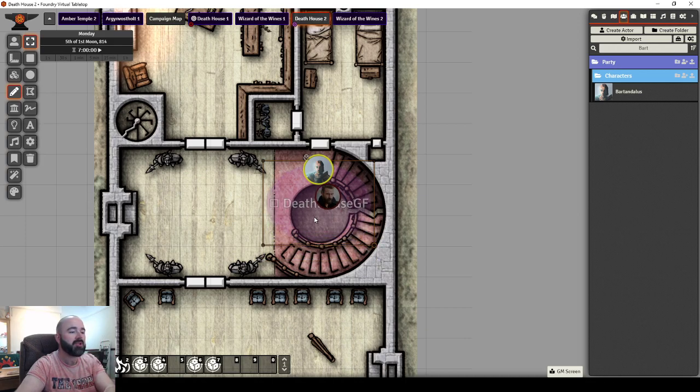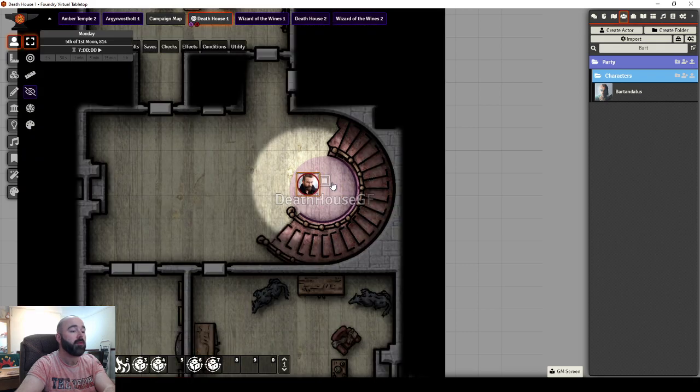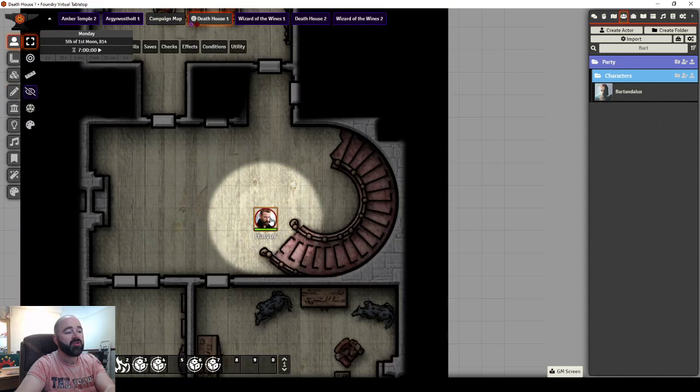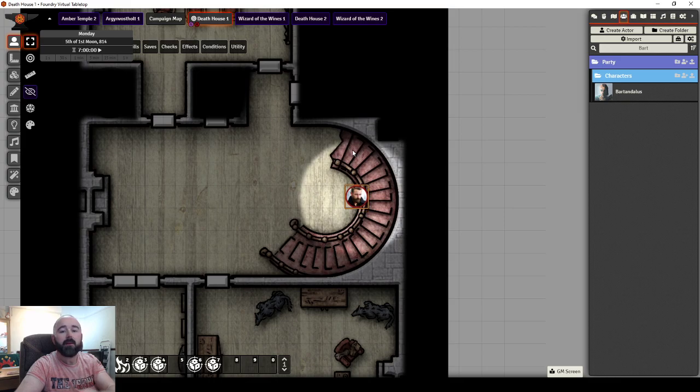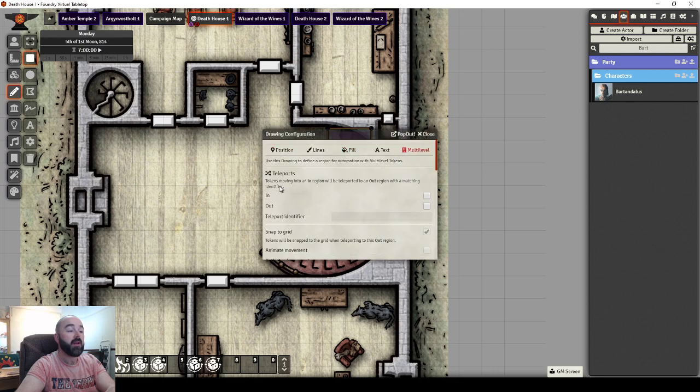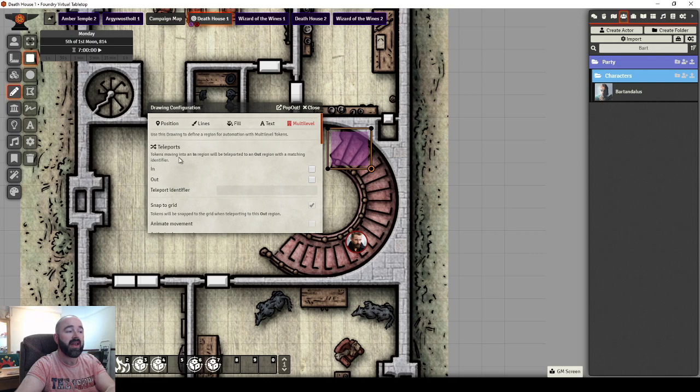I'm actually going to delete that altogether now. The other type you can do is teleport. So if I go back down to my ground floor, I'm going to move Halvor away and delete the zone I have there. A player starts on these stairs and walks up, and when they get here they go to the next map. So what I will do is draw here, go to multi-token, it's a teleport. Tokens moving into an in-region will be teleported to an out-region. So I'm going to call this Death House Ground Floor to First Floor.